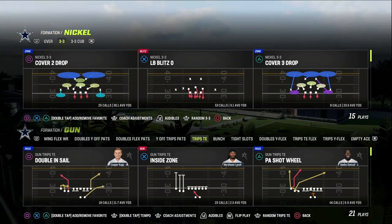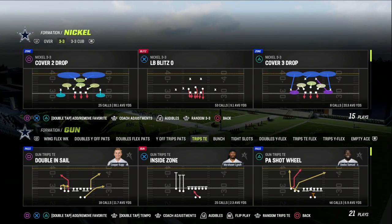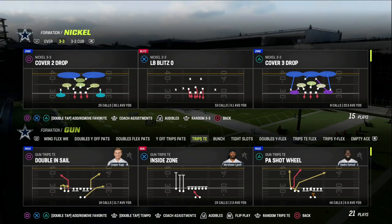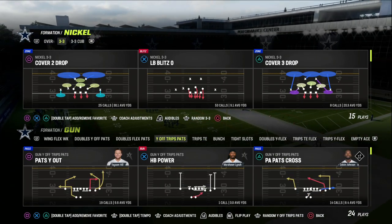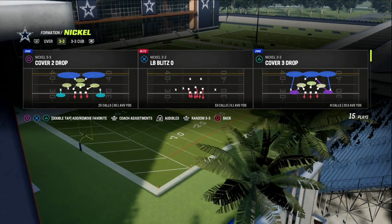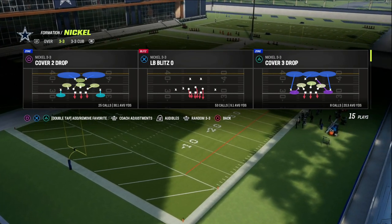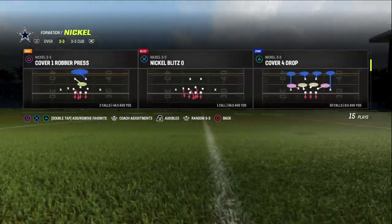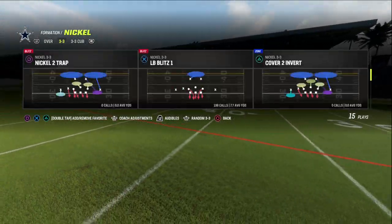I'm going to give you an interesting little variation on this defense, one that I'm tinkering with myself. If you want my entire Nickel 3-3 defensive ebook, make sure you join my Patreon. It's only $10 to become a member and it gets you access to literally all of my Madden 23 offensive and defensive ebooks including the Nickel 3-3. The link is in the description.